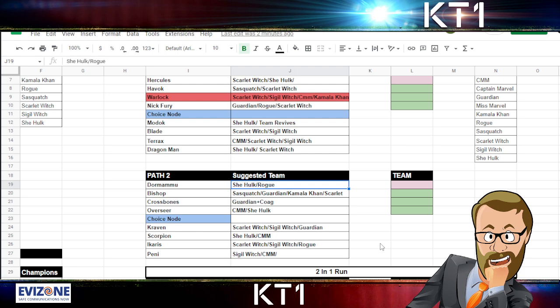For Blade we have Scarlet Witch or Sigil Witch. For Terax we have CMM, Scarlet Witch, or Sigil Witch. For Dragon Man we have She-Hulk or Scarlet Witch. On the other side, for Dormammu I think She-Hulk is the better option, though Rogue can potentially do a decent job by spamming level twos. For Bishop we can have Sasquatch, Guardian, Kamala Khan, or Scarlet Witch. For Crossbones the only option is Guardian plus Coagulate mastery — there are pretty much no bleed-immune champions in this tag — or bring in someone else from outside the tag for that fight.